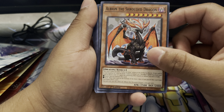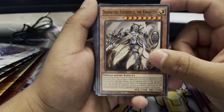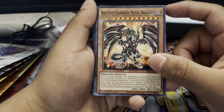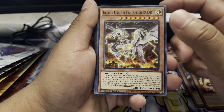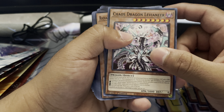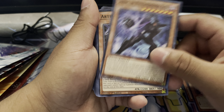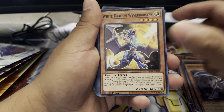Now we have Lubeleon the Shrouded Dragon, and Dogmatical Fleur-de-Lis the Knighted. And we have Red-Eyes Darkness Metal Dragon — this is a great reprint right here. And we also have some Kaijus: Thunder King the Lightning Strike Kaiju, and Chaos Dragon Levineer — this is a really great reprint. And then more Kaijus, and Artifact Scythe — another great reprint. Good on Konami.